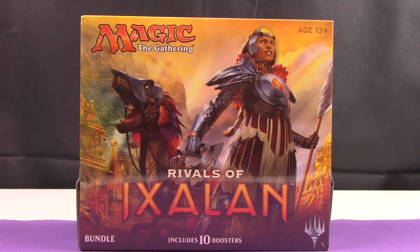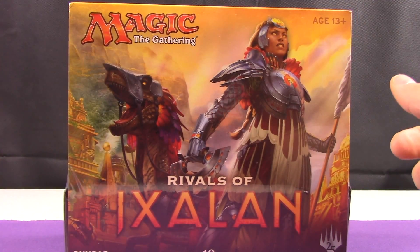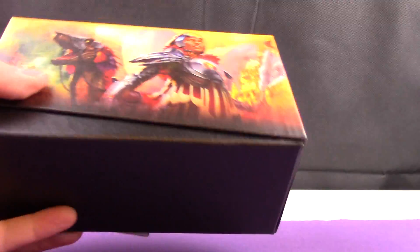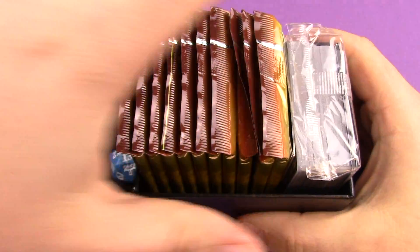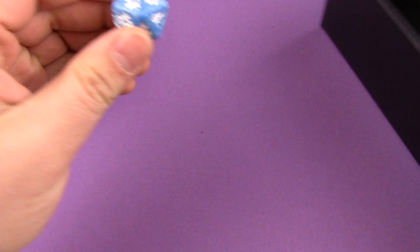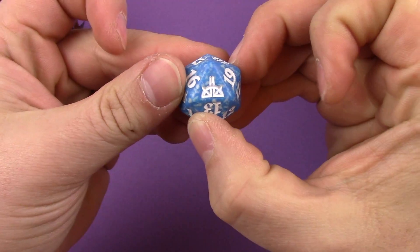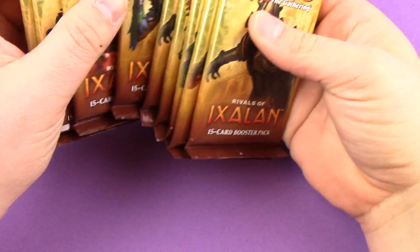Hello everybody, double J101 back with another trading card game opening. We have Rivals of Ixalan bundle box — what used to be called a fat pack, now called a bundle, including 10 booster packs inside. Let's go ahead and get it cracked open, hopefully we can get something good. There are 10 booster packs in here, a lot of other stuff inside this box — not really worth it, but hey, a lovely blue and white die I don't think I have that color yet.